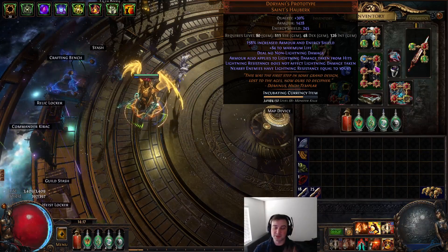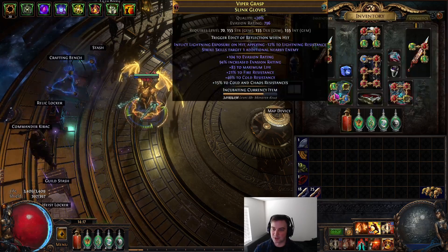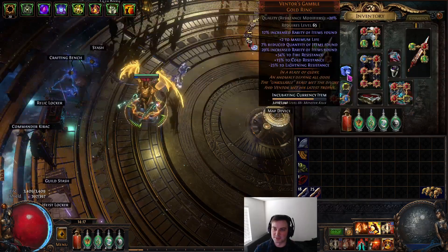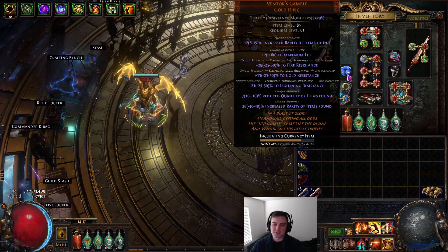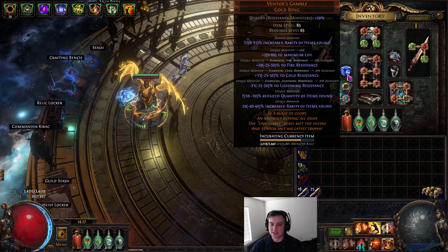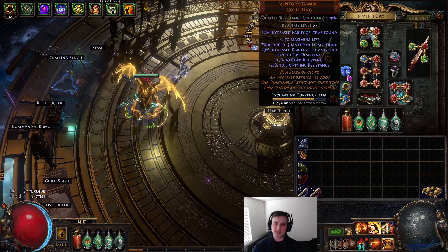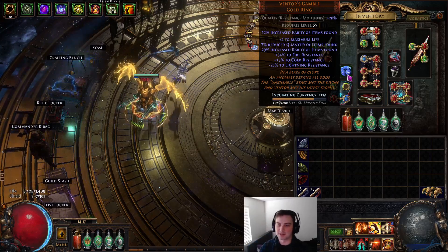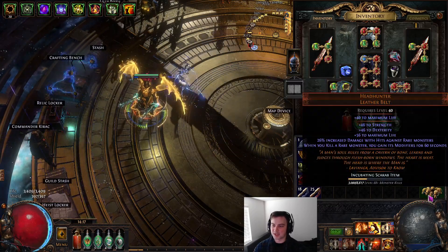I had a Doriani's from my previous build — the Absolution Scion — I've had a Perseverance forever, and I had a lot of the pieces ready. I had this Ventors Gamble that was already very well rolled, and I put some resistance modifiers on it to get even more reduced lightning resistance. I'm at minus 21, so it was nearly perfect for pushing into the negative for lightning resistance.